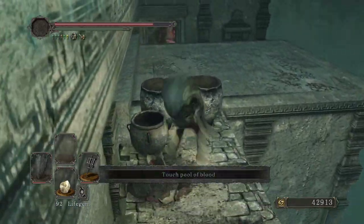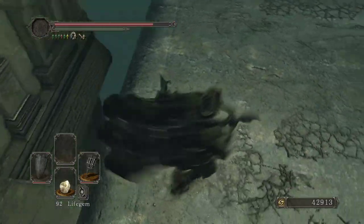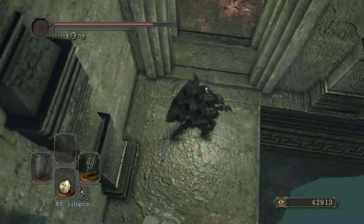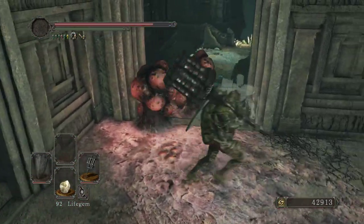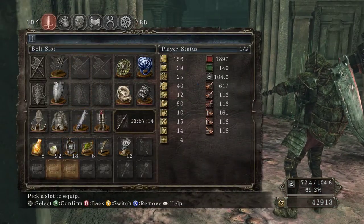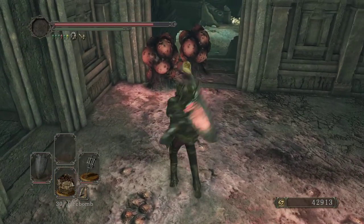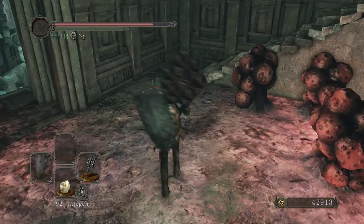This level is really nice - how they set it up so you can open up these paths. In this case you drop down and now you can't get back, so you have to go through this area. I should put more firebombs on my hotbar so I can get rid of these web things.